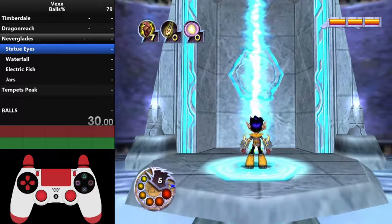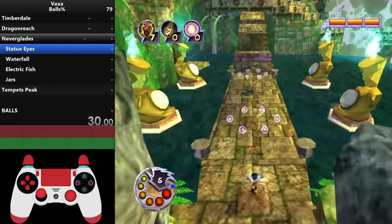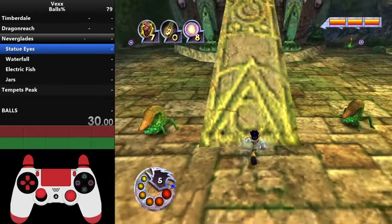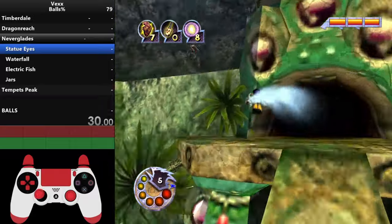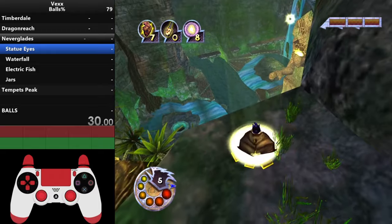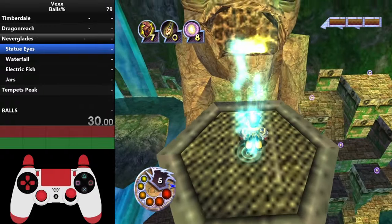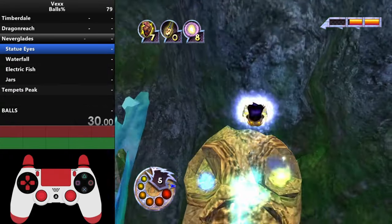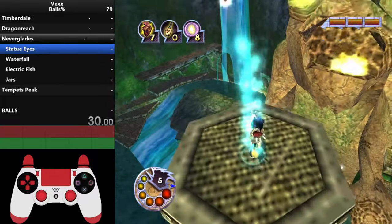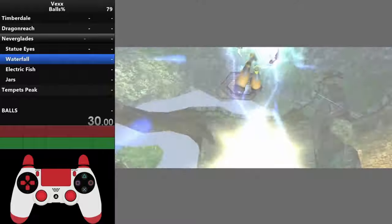Now we do Neverglades. The first heart we do is statue eyes because there's basically no way to get rage in Neverglades otherwise. Go straight down the middle path using high jumps and regular jumps, use long jumps as needed. Grab the wingsuit and fly over to the statue eyes platform — this gives you infinite rage. Activate rage, shoot twice, jump, and turn off rage. Every time you land on it your rage bar recharges to full. Then do a long jump to grab the heart.